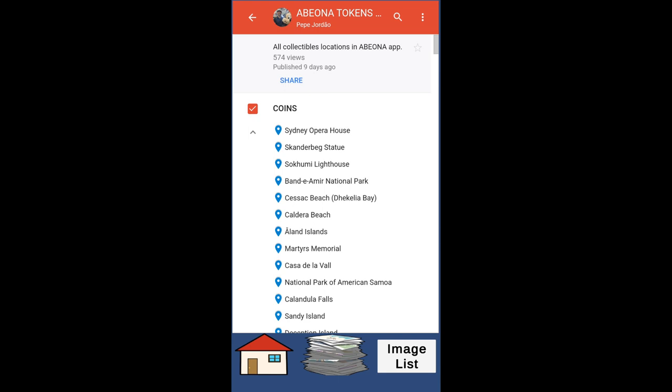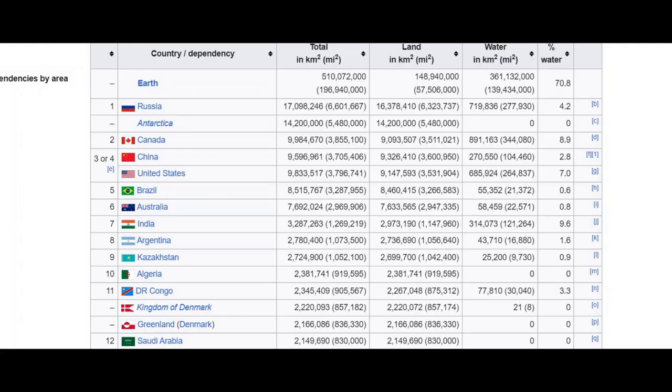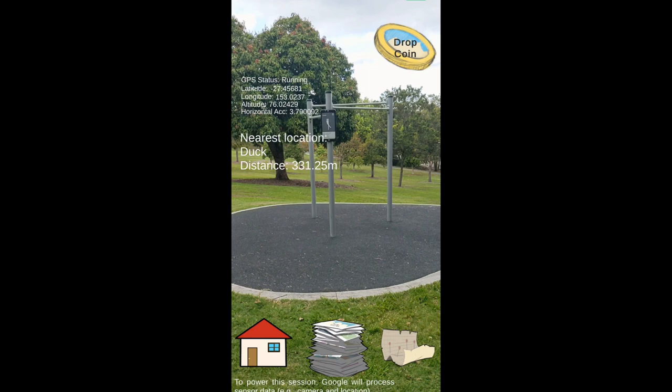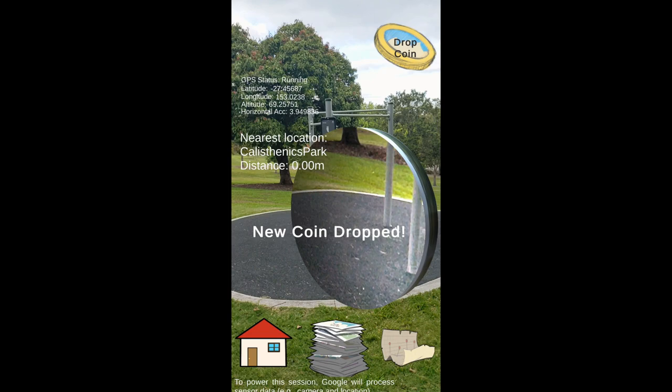The coins are based on the most popular landmarks of each country, and the countries are based on the Wikipedia list of countries. The coolest feature of this game is that the player can also create their own coins by dropping a coin with a name and description attached to a photo they can take in real time. This way they can keep a record of places they like or that are personal to them, beyond the famous landmarks.